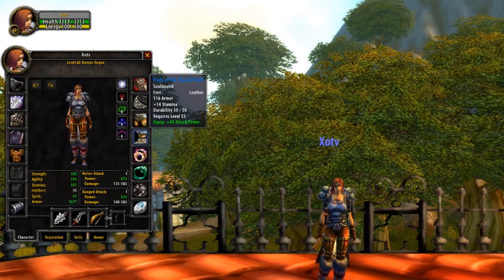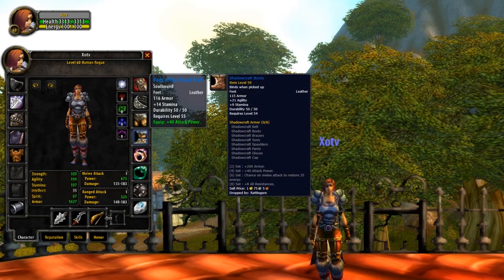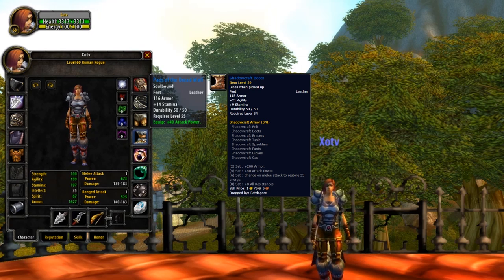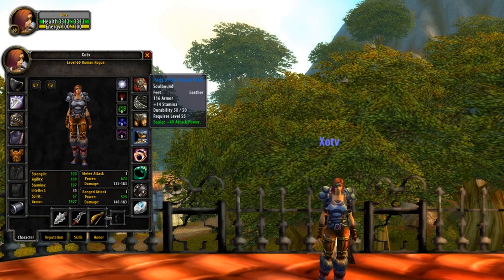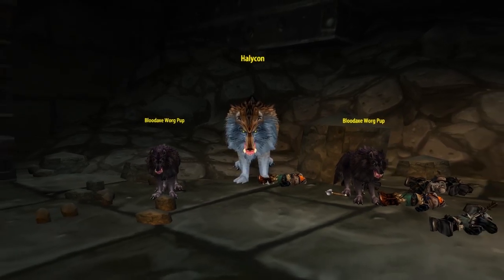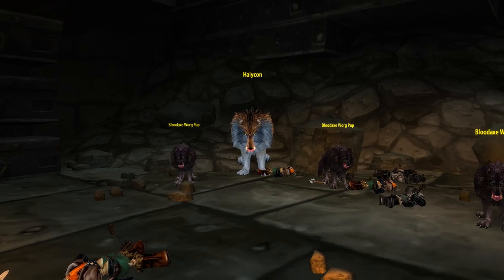Up next we've got Boots. Hands down, the best option is going to be Pads of the Dread Wolf. The only other comparable item is the Shadowcraft Boots, however those are only better if we're able to reach the 4-set bonus — which in this gear set we don't. So the Pads of the Dread Wolf are far superior: 14 Stamina and 40 Attack Power, a huge bonus to both your damage and health pool. They come from the giant wolf deep inside Lower Blackrock Spire, named Halycon.